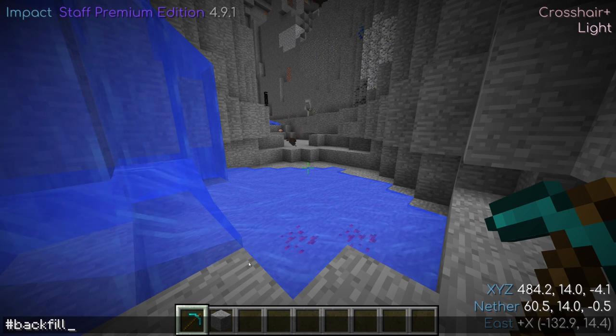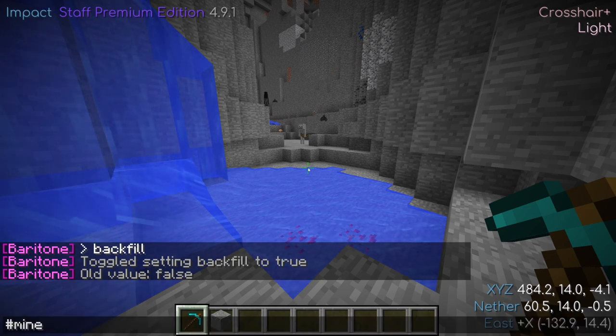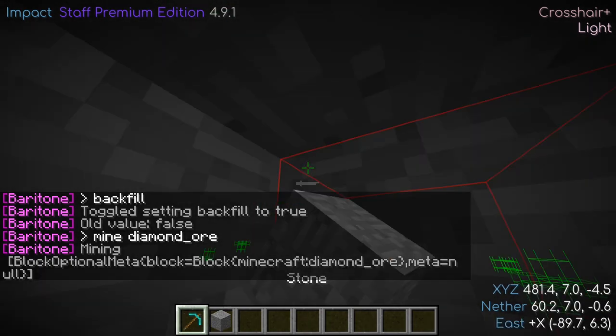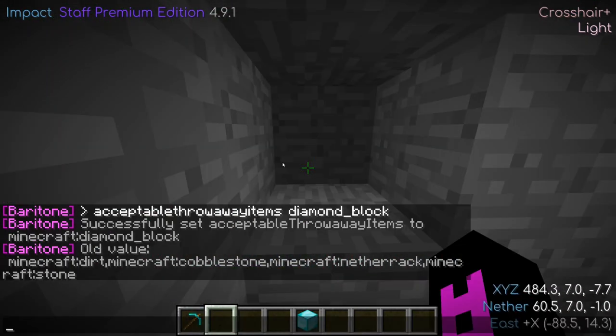The backfill setting can be used to have Baritone automatically replace blocks it breaks during pathing. The acceptable throwaway items setting can be used to specify what blocks Baritone is allowed to place during pathing. I've just set Baritone to use diamond blocks and you can watch what happens when backfilling.